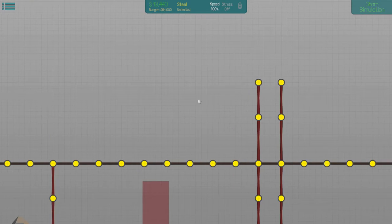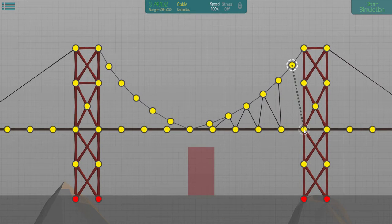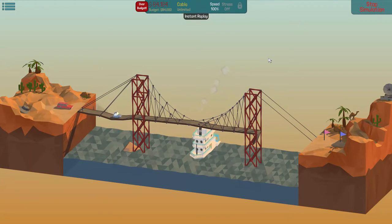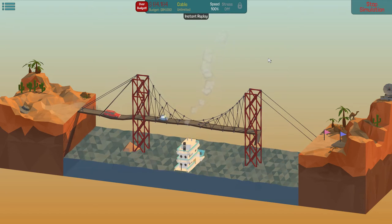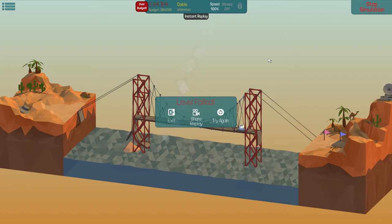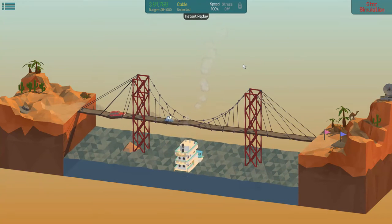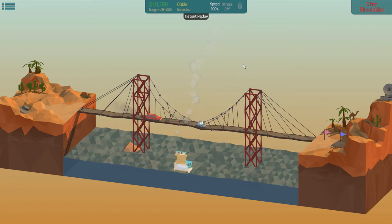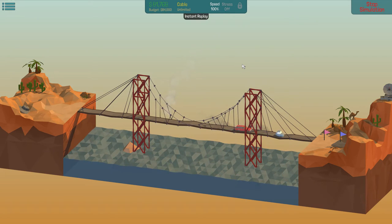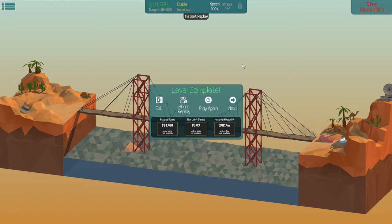Suspension bridge. Easy peasy. We will destroy this suspension bridge. I think this bridge is not going to work very well. We almost caught a boat, though. And... splash. This time we can do it. Come on, little car. Go for it. Come on, big car. Yes. Yes. It might be wobbly, but it's working. It's working. It's working. Victory. The wobbly suspension bridge. Excellent.